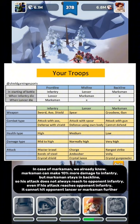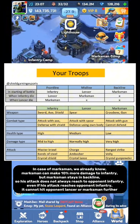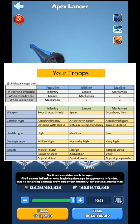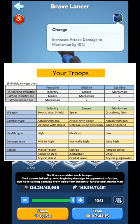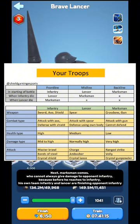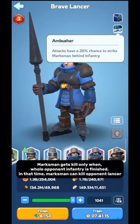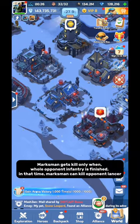In the case of Marksman, we already know Marksman can make 10% more damage to Infantry, but Marksman stays in the back line so his attack does not always reach opponent Infantry. Even if his attack reaches opponent Infantry, it cannot hit opponent Lancer or Marksman further. So if we consider each troop: Infantry gives damage to opponent Infantry but takes damage from opponent Infantry, Lancer, and Marksman. Lancer gives damage to opponent Infantry and Marksman but does not take much damage. Marksman cannot always give damage to opponent Infantry because his own team Infantry and Lancer finish opponent Infantry first — Marksman gets kills only when whole opponent Infantry is finished, and then can kill opponent Lancer.